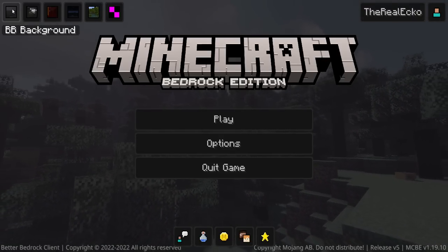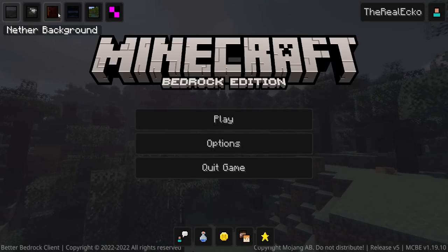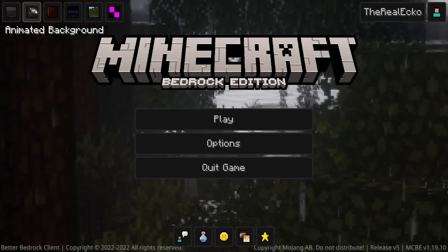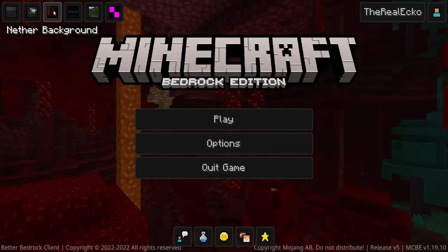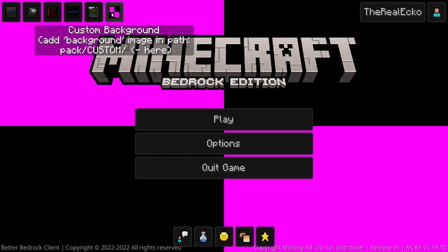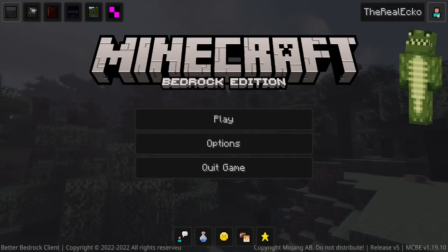Once loaded, you'll be faced with the new main menu. The background is slightly animated, zooming in and out. There are alternative backgrounds selectable on the top left: by default it's BB Background, then Animated Background which is like a downpour, the Nether Background, a Knight Background, and a Default Background.